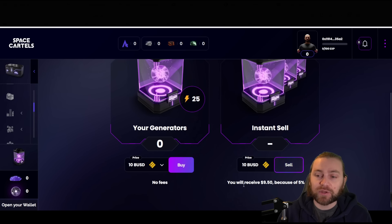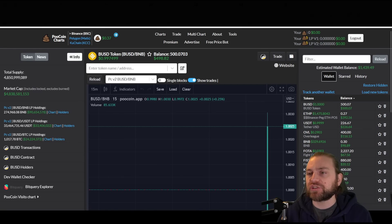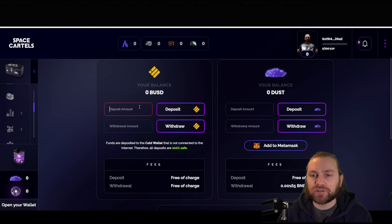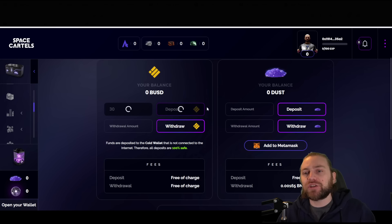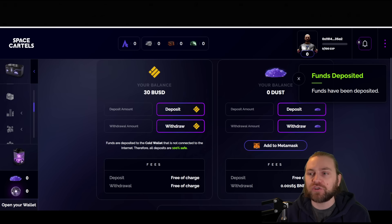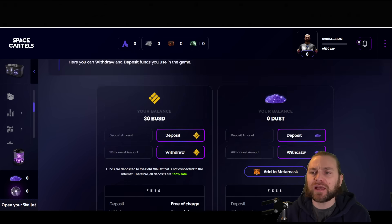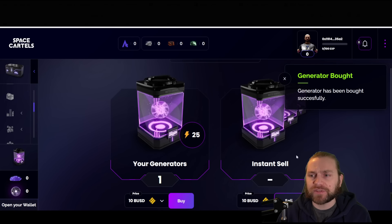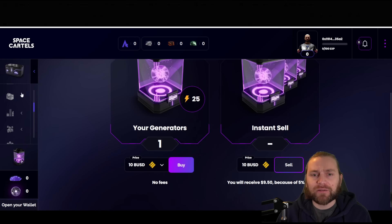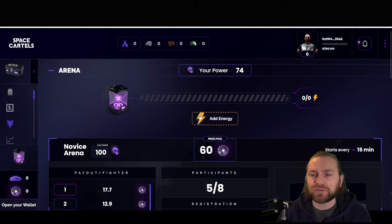Going to my wallet, I can deposit some BUSD — very easy to get on any centralized or decentralized exchange. I'll deposit 30 BUSD, click through, and confirm the transaction on MetaMask. The funds are deposited to a cold wallet not connected to the internet, so all deposits are 100% safe and transactions will be very quick. Now I can go to generator trading and pick up one for 10 BUSD. Generator bought successfully — I'll add energy, confirm, and now I have 25 energy to participate in arena battles.